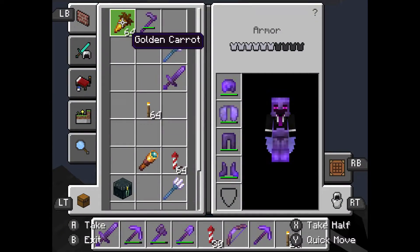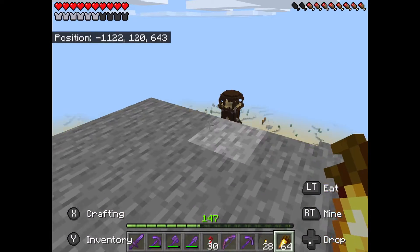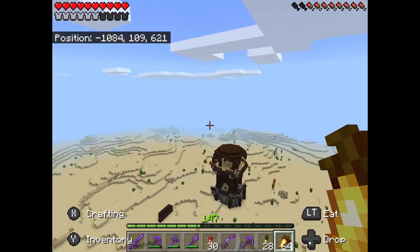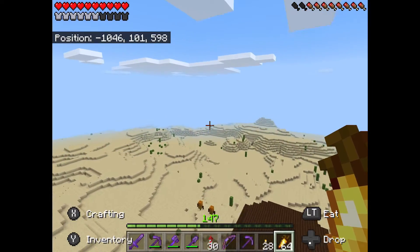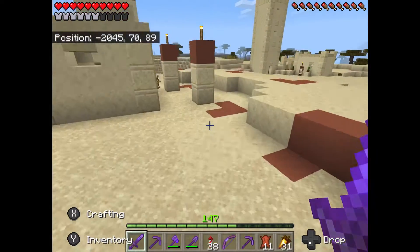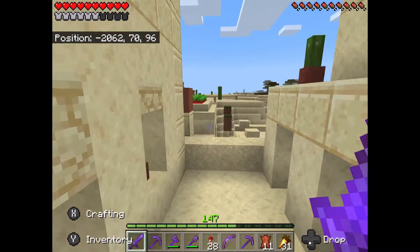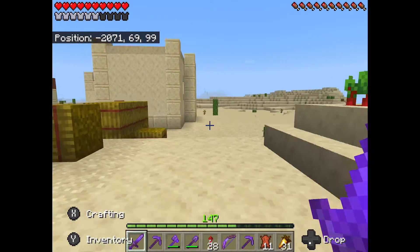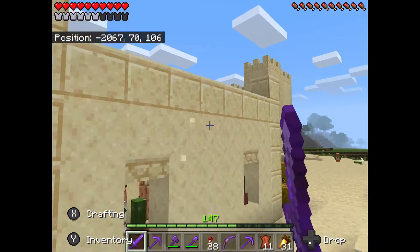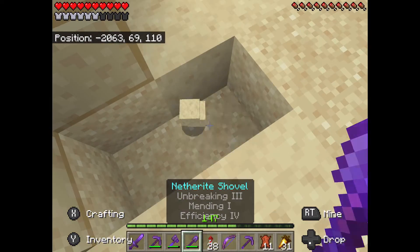But this pillager outpost - I'm going to raid it soon, there's just a few things I want to do beforehand. So let's fly off. We will get it soon but it's probably a bit hard to do right now. The other day I tried speedrunning my let's play seed and I actually got to the part when I needed to go to the stronghold, and instead the eyes of ender led me to this village here. So I'm going to dig down to get to the stronghold here.